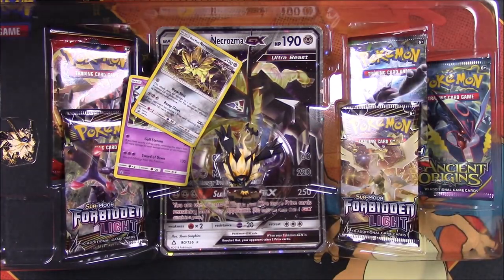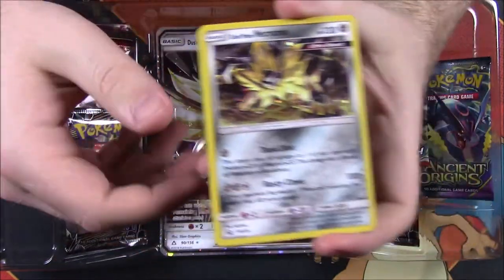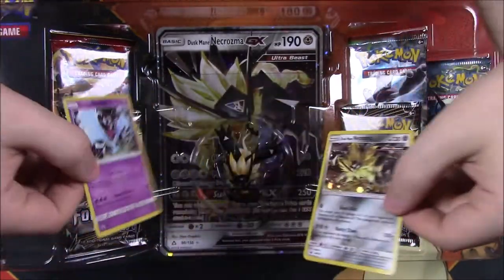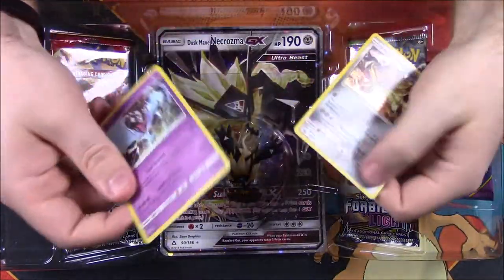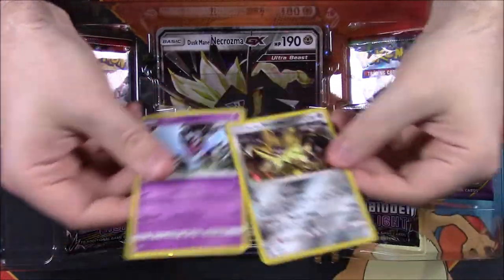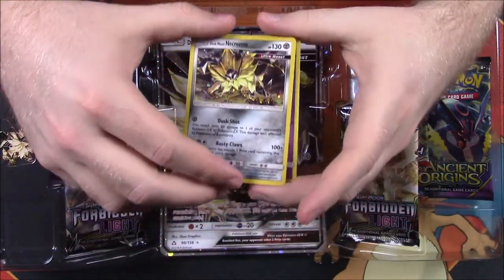So we've got our two promo cards from this set. We have the Duskmane Necrozma, which is the main featured card of the set, and then we also have the Dawn Wings Necrozma with Lunala. The thing I don't like is both sets come with both of these cards. I wish they'd only include one each, so buying both sets doesn't leave me with two of the exact same cards. I hate getting multiples unless it's a really good card.